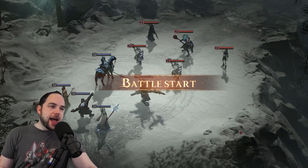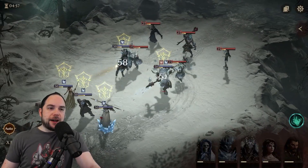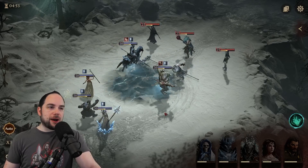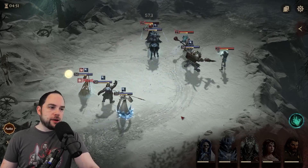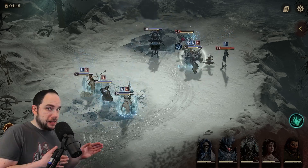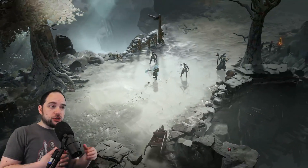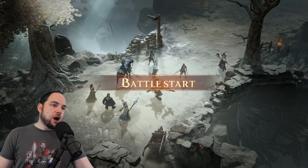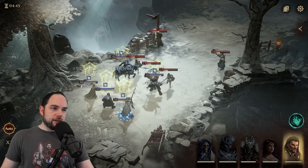I'll start the battle here. The way battling works in this game is that after you've selected your position on the grid, your troops go into battle. It's not quite an auto-battler, because you still have activated abilities — you can see them loading up in the bottom right, and I'm going to fire them off pretty soon.